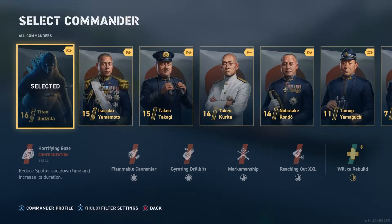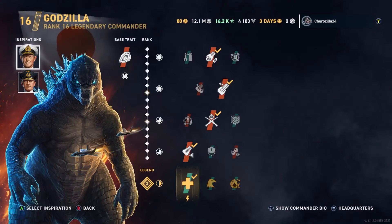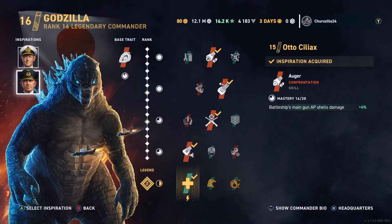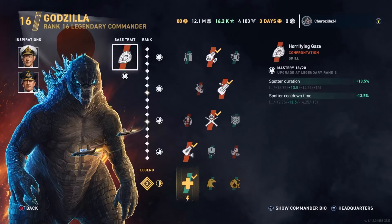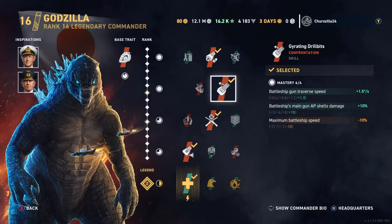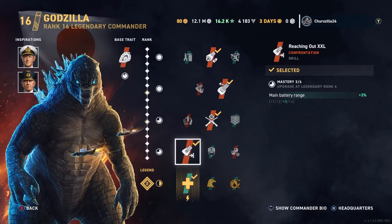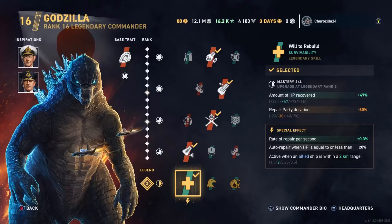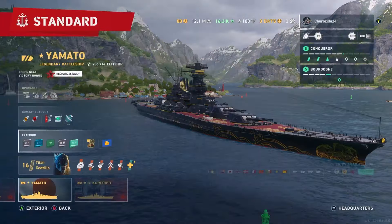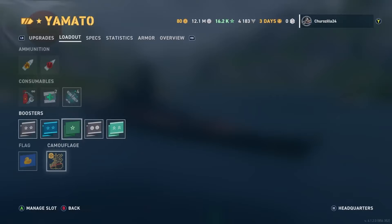Let's get into our commander - we got Titan Godzilla. His inspirations are Andrew Cunningham, which increases shell grouping, and auto Celiacs with main gun AP shell damage increased. We're running commander skills: flammable, cannoneer, gyrating drill bits, marksmanship, reaching out XXL, and will to rebuild. We're obviously running with boosters.